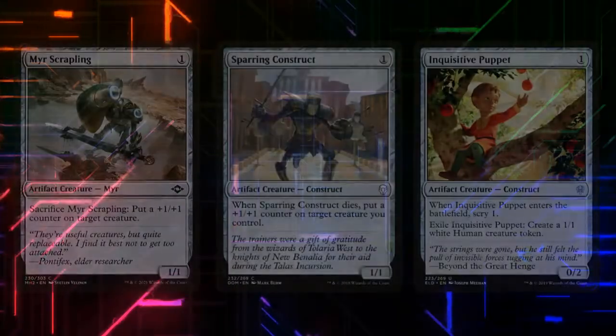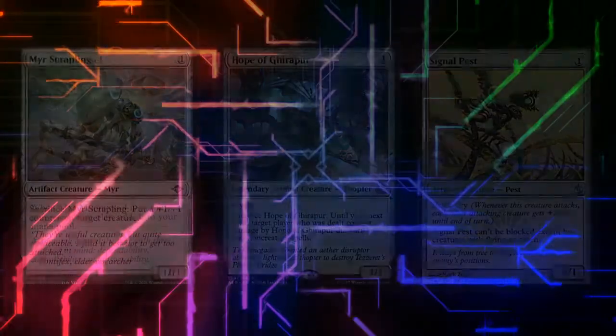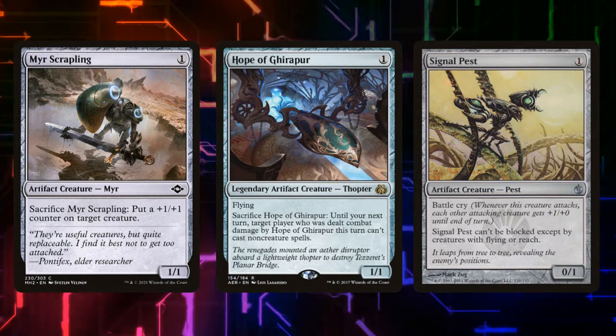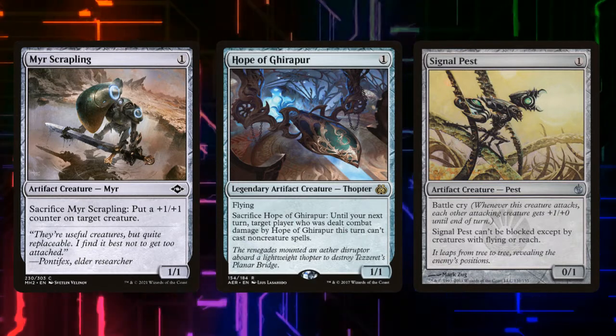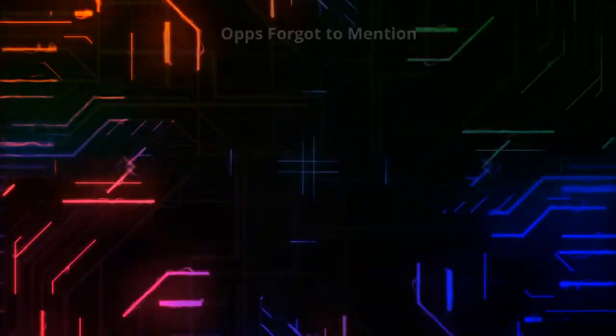Let's get into some one-mana artifact creatures that we have a way to make free. We have Mirror Shieldling, Sparring Construct, Inquisitive Puppet, Mirrodin Besieged Vessel, Hope of Ghirapur, and Signal Pest. While many of these creatures have great abilities we can make use of in a utility sense at some points in the game, it's more important that they're here just to be played and moved on to the next spell.